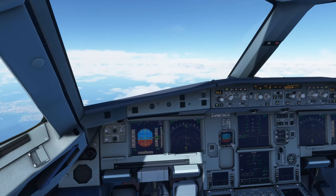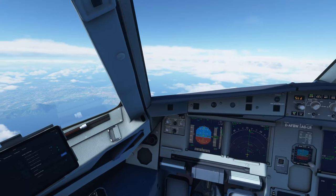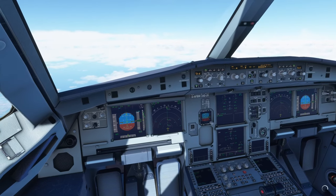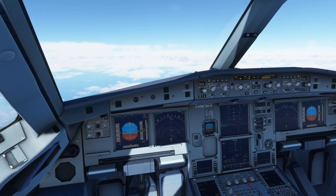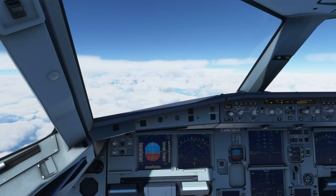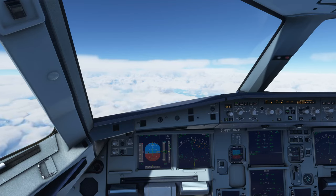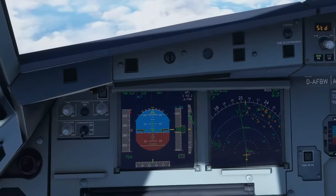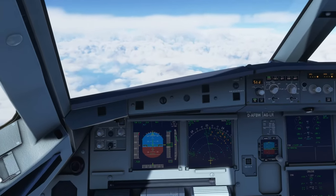The VNAV — vertical navigation — and altitude constraints are still a work in progress, so we might still need to manually descend. We'll see. Zeppu Air 635, climb and maintain flight level 360. Climb and maintain flight level 360, Zeppu Air 635. That's definitely an improvement from the stable build.